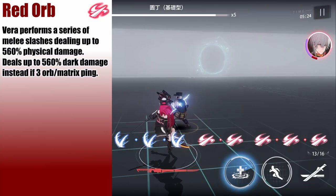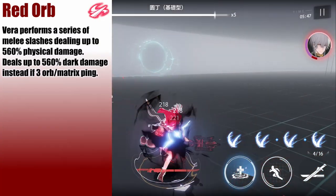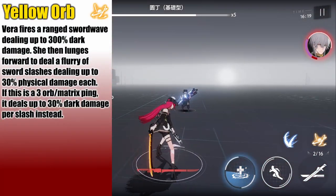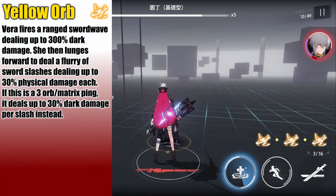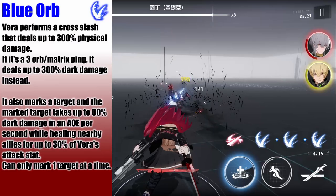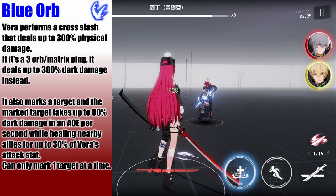As for her orbs, her red orb is a series of melee slashes that deals physical damage to enemies in an AoE, and deals dark damage instead if it's a 3-orb ping. Her final slash also pulls an enemy towards her, and this is also her swap-and-attack. Her yellow orb launches a sword wave dealing dark damage, and lunges her forward while performing a flurry of sword slashes dealing physical damage — those slashes deal dark damage instead if it's a 3-orb ping. Her blue orb is a cross slash that deals physical damage to an enemy in front, and again deals dark damage instead if it's a 3-orb ping. It also marks an enemy, dealing AoE dark damage every second, and heals allies based on Vera's attack.